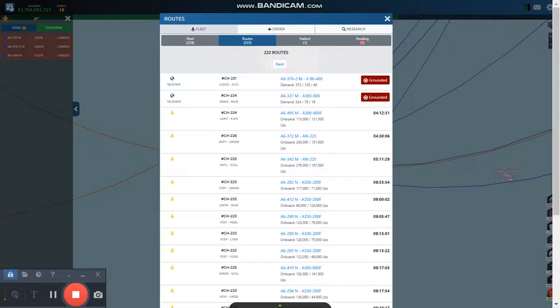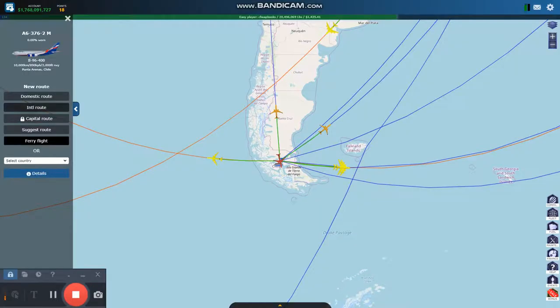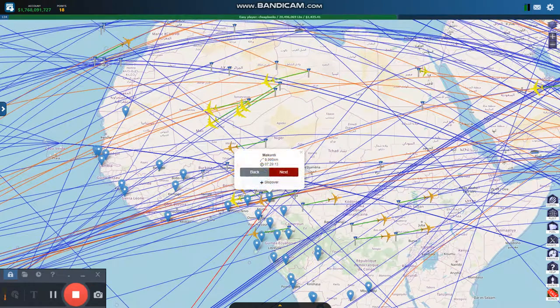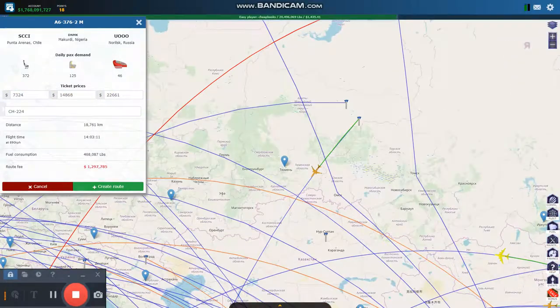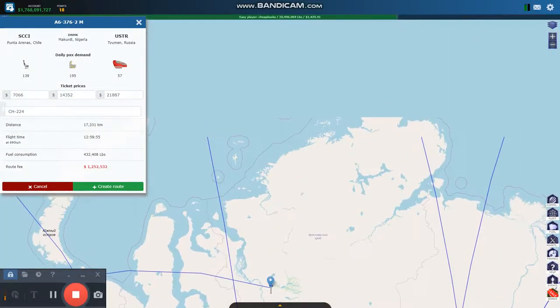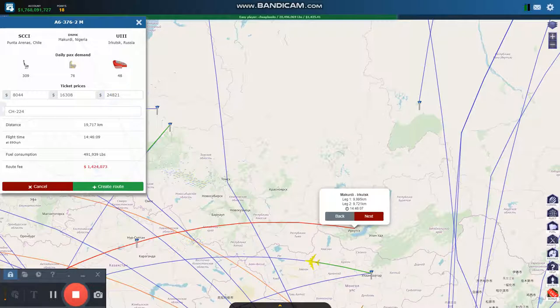I'm going to try and fix this route over here. The reason why I grounded it is because it's only getting ticket prices of $7,300 — I want more like $8,000. So I'm going to do an international route. I'm probably going to come out of here and end up in Russia somewhere. That existing route gives $7,000. But look at this — 8,044 and I don't have a route to Irkutsk. That's beautiful.